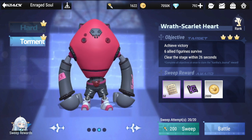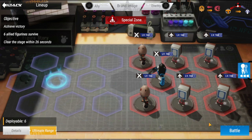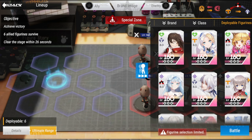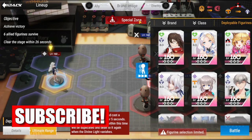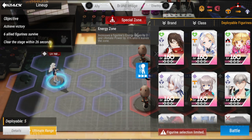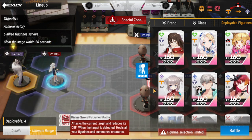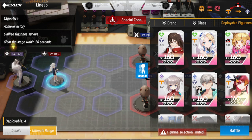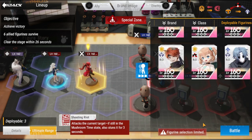Now we are in Torment mode. Without further ado, let's do this battle. The objective of Torment is to eliminate the boss in the middle as fast as possible. Put the Cane in the special zone to increase energy regen and ultimate power. Then you have Catchy at the back to deal tremendous damage to the boss in the middle, and Yuna is there too.